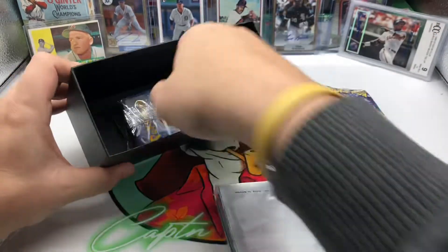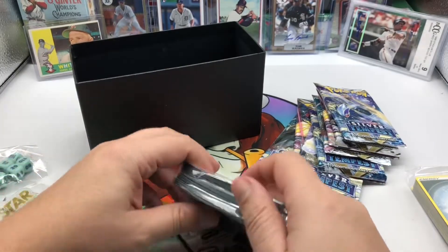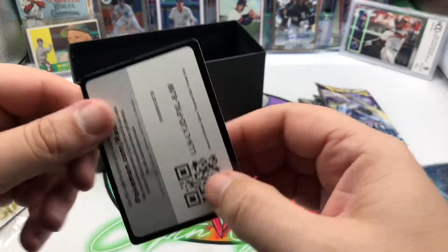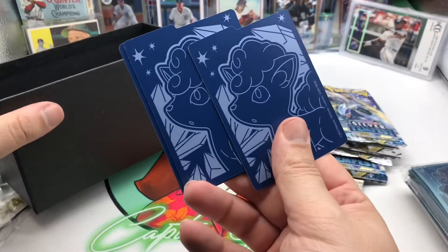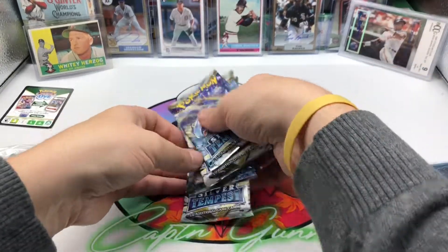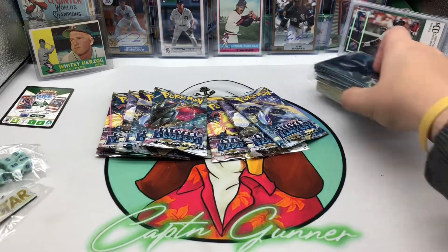We also get a basically game-ready deck and we get the sleeves with Bolt picks on there, which is nice, then the code card — and we get a couple of dividers. Most of y'all have probably seen that already, so let's get into the good part and that is opening the packs.